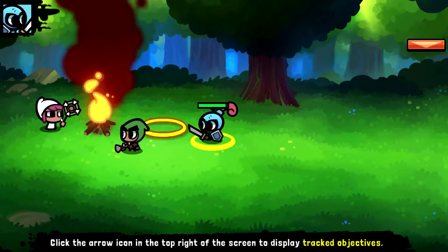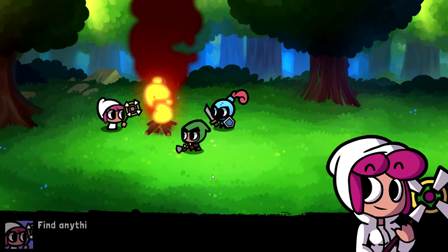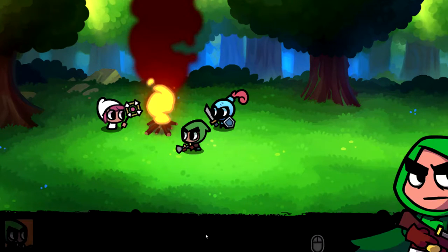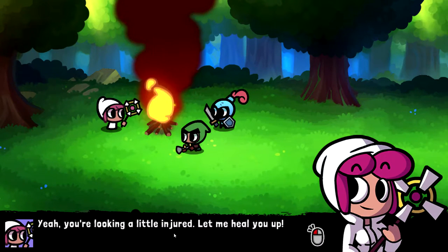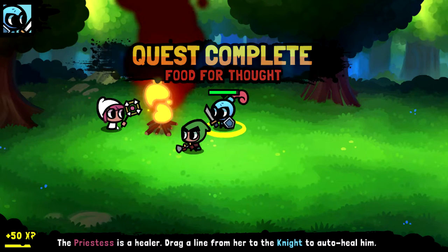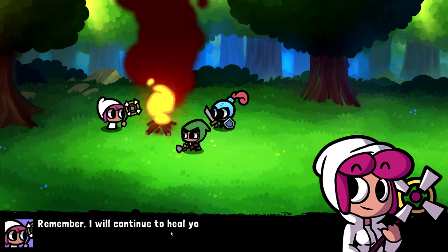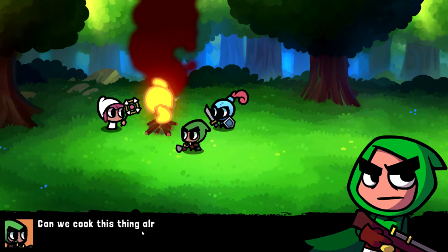We can already switch units. The Priestess healer greets the knight — looks like he got a little injured from the boar. You drag a line from her to the knight to auto-heal him. She'll continue to heal until given different orders. I feel good as new. The Priestess will keep healing you automatically until you assign her a new command.